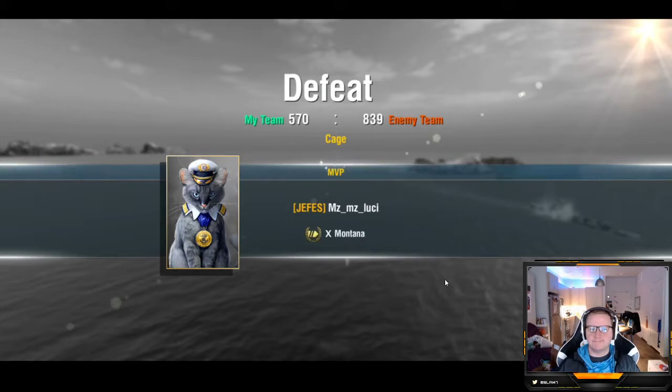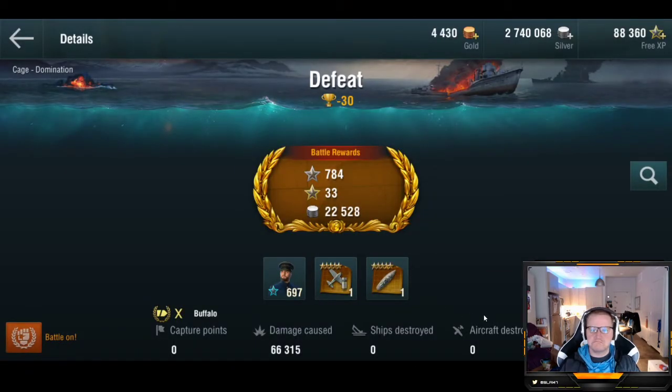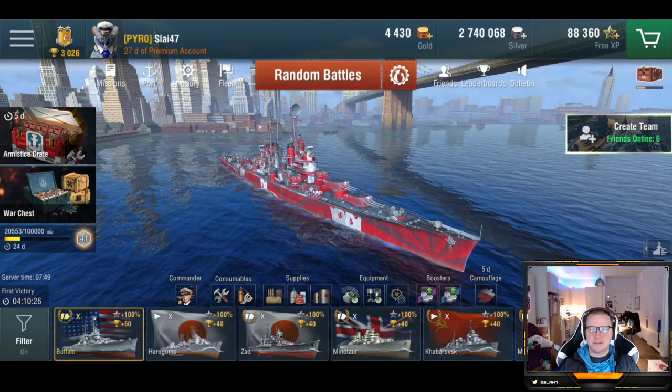First game, 66k — not too bad in the Buffalo. Almost got that Fletcher. Rough team.